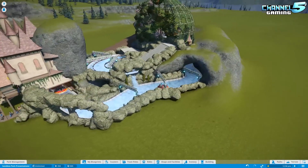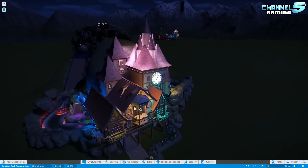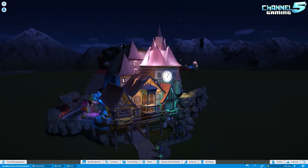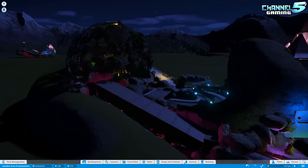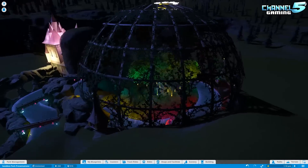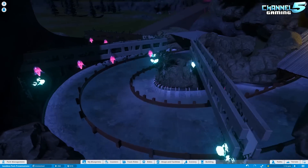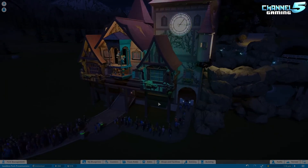I believe we're supposed to be looking at this at nighttime, so let's take a look. Nice purple and green or teal lights, some blue on the side, some purple on the inside. This part is just amazing. I like these little lights he's used — really great. So let's ride it.